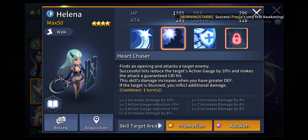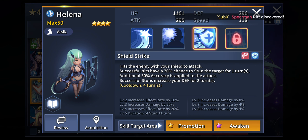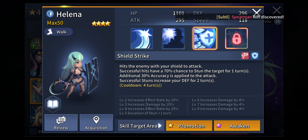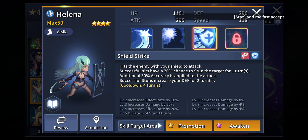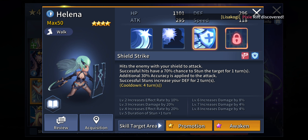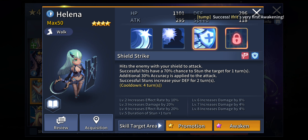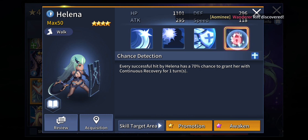If I don't have Ingwe I would definitely go with Helena. Her third active skill has a 70% chance to stun the target for 1 turn — 70% is quite a really good RNG. The effect chance can be improved by upgrading her skill. Additional 30% accuracy is applied to the attack as well, ensuring the opponent is stunned. Successful stuns also increase her defense for 2 turns, and as a tank unit that defense buff is definitely a worthwhile buff to have.